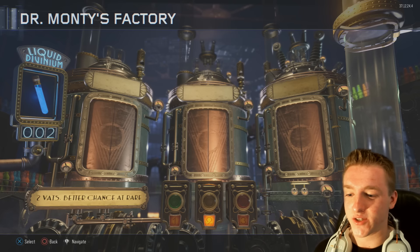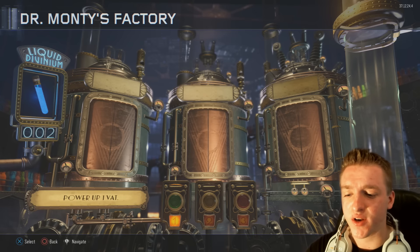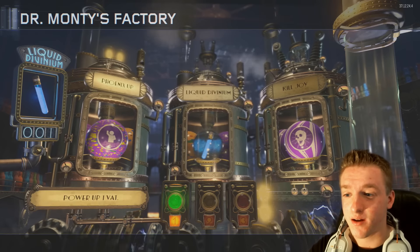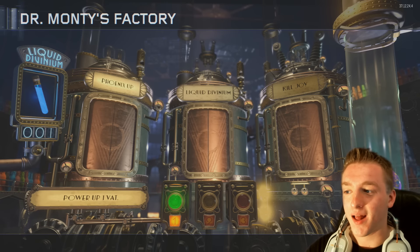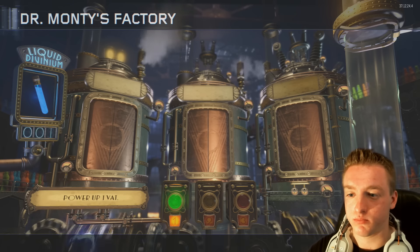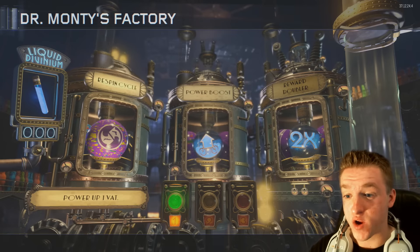Let's go for a two, these will be the last two. Going for a power one-vat just to finish it off, see if we can get a mega rare. Phoenix Up - really good. And this is the last Liquid Divinium for the 30-pack opening. Bada bing, bada boom - and we have a Respin Cycle.